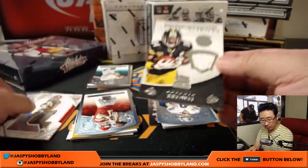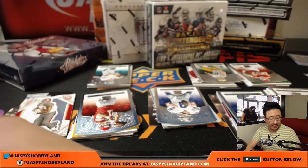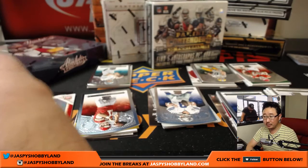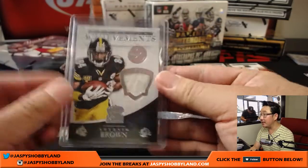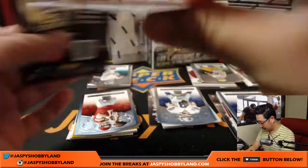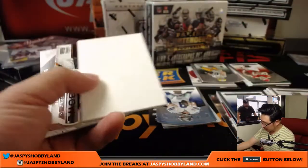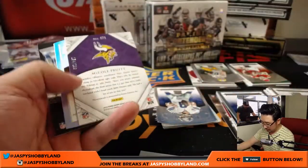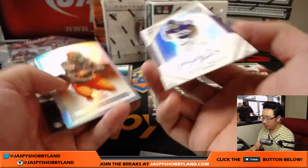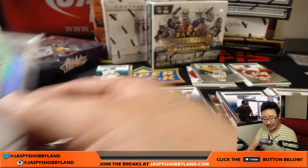Antonio Brown relic for the Steelers — that will go to Michael Delgado. I've got 17 picks until my next draft pick. Antonio Brown, 113 out of 199. Michael Pruitt, 154 out of 299, autograph for the Vikings — that'll go to Jordan Lacey.